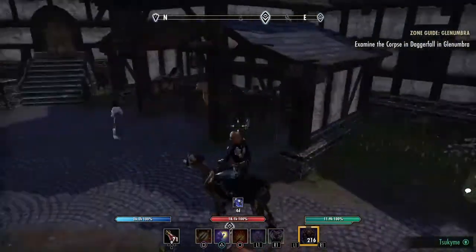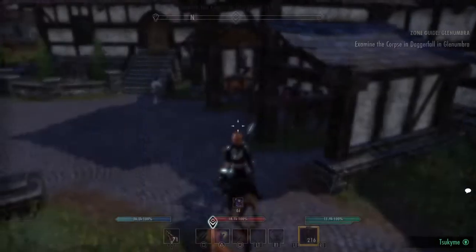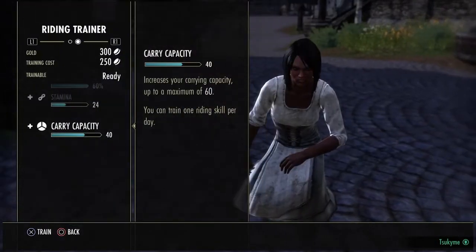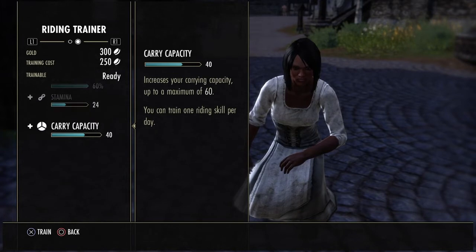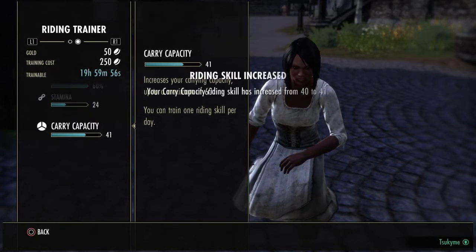Training the horse. By going into the stable master, which is located in the main city, you can train your horse for a small amount of gold. Then you have to wait for the cooldown before you can train again after it's completed.